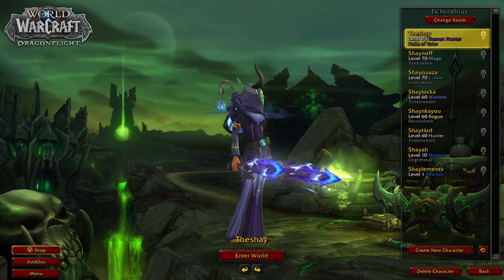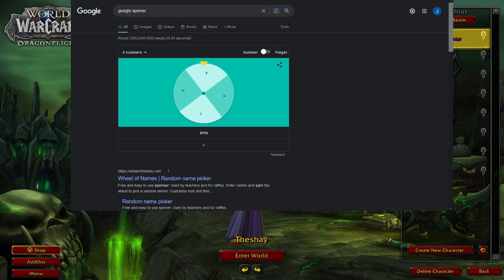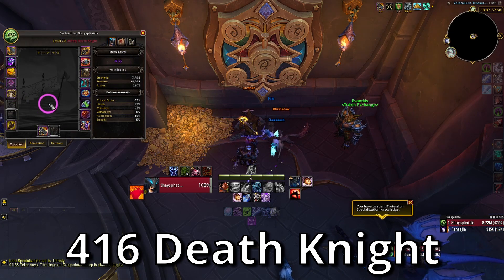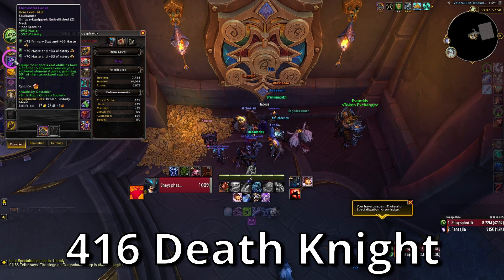Starting with the DK — item level 416. We recently killed Grim Totem so that is in my vault now. I was lucky that I was able to get the Dathia chest, so that's a huge upgrade.